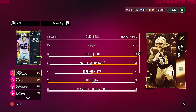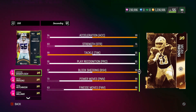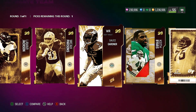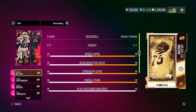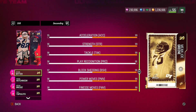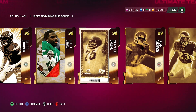Micah Parsons — 99 speed, 99 acceleration, 91 strength, 95 tackle, 95 play recognition, 99 block shed, 99 power move, 99 finesse move. Definitely a worthy card — you guys know that already — great card to have on the squad. Then Mean Joe Green: 95 speed, 6'4", 99 acceleration, 99 strength, 99 tackle, 96 play recognition, 98 block shed, 99 power move, 99 finesse move. Actually a pretty decent card.